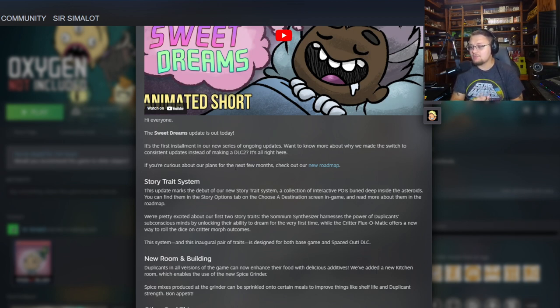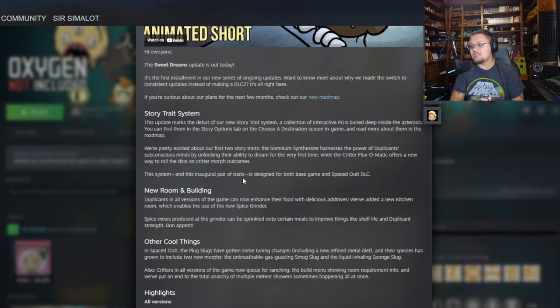The story trait system is just the beginning — it says these are their first two story traits, not their only two, so more are coming in the future. For the new room and building, duplicates in all versions can now enhance food with delicious additives. The new kitchen room enables the spice grinder, and spice mixes can be sprinkled onto meals to improve shelf life, duplicate strength, and more. There could be even more seasonings added in the future beyond the four I found.